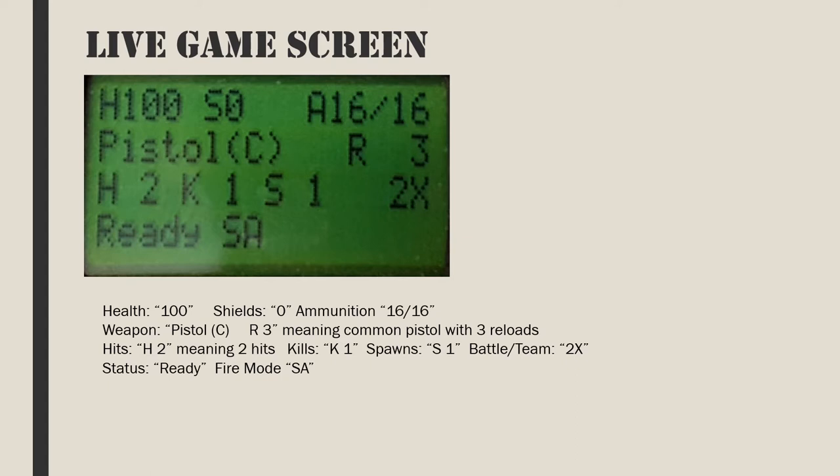The third line has H for hits, K for kills and S for spawns. Once supplies are collected, the third line will automatically scroll through all current weapons and aids available. The last line starts with the current status — this will normally be 'ready', but could be 'reloading', 'healing', 'paused', or 'empty'.